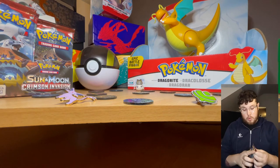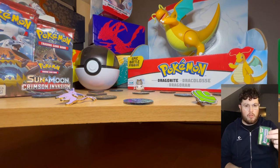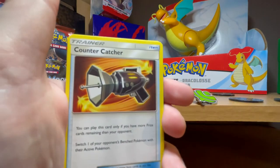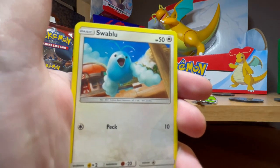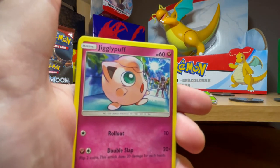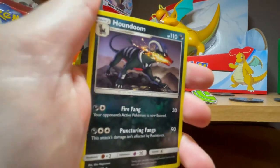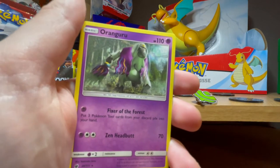We are already down four packs, so we'll go straight into the fifth, hoping for something rare. It's writing with the bird, the catcher, the digger - Swablu, Spoink, Chansey, Chansey, Jigglypuff holo, and Exeggutor. Houndour - I really like that artwork, it's holo as well, the artwork is amazing. We have Oranguru as the rare.